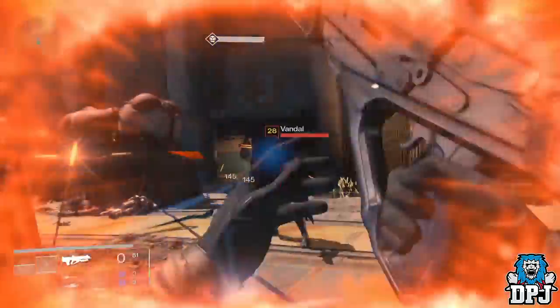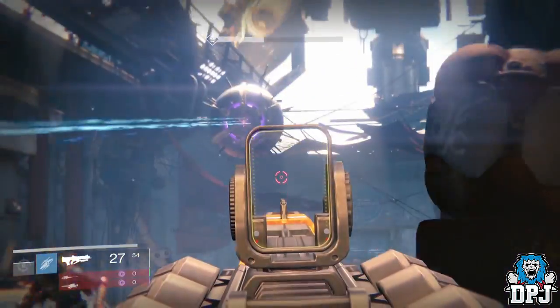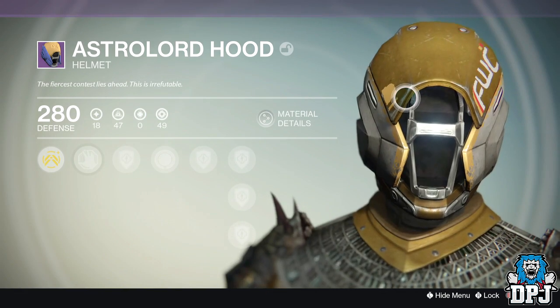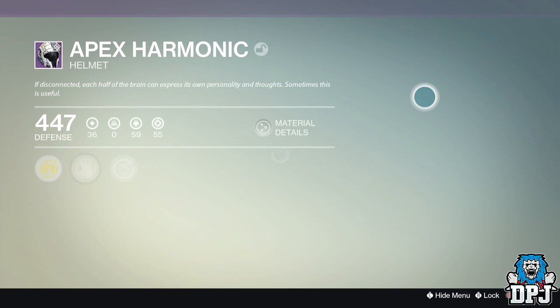Out of the 68 blue engrams I got four legendaries, which ain't too bad. I got the Astral Lord Hood, the Unity Cloak, the Electric Role, and the Exodus Plan RS/1, which is a Dead Orbit rocket launcher. After the legendary engram I got the Apex Harmonic.